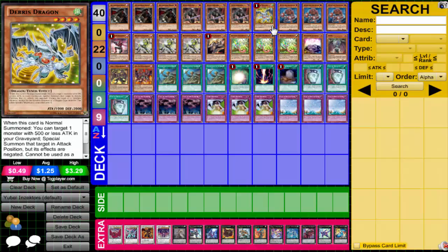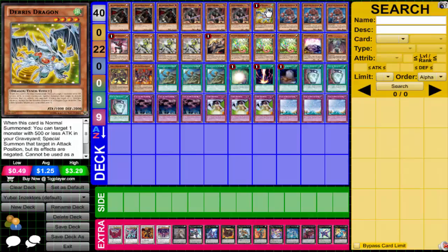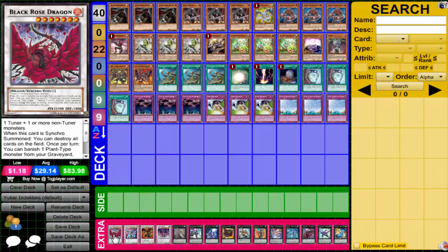Of course we're running Breeze Dragon - the same reason why we always run it: to summon You Bell, but also summon Santa the Chaos and do exceed plays that way. There's also one more play Breeze Dragon can do in this particular deck, and that is actually summon Hornet itself. Summon your attack level three, so I can go Breeze Dragon, summon Hornet, go into Black Rose and wipe the field. Not a bad play at all.